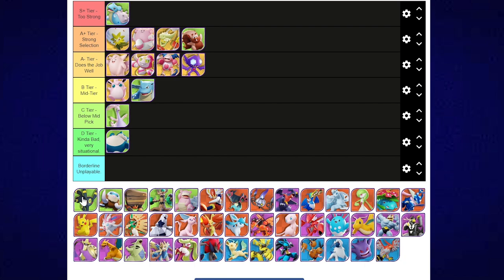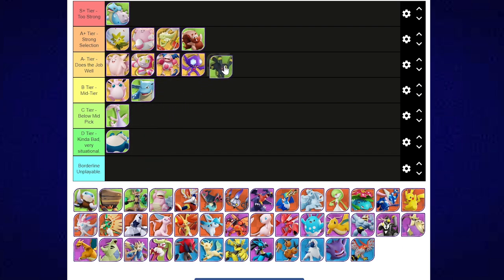Umbreon — in the competitive sense, this is really exciting because it's a pretty fresh Pokemon. Umbreon is honestly A- tier. It's not too strong, but it's definitely above mid tier. I think A- fits the bill really well. These are early days — I've done a video on Umbreon, so you can check that out for different builds and how it functions. I've had a lot of fun playing it, although I had to spend some gems on it.